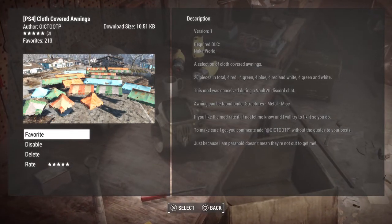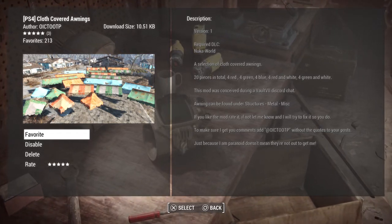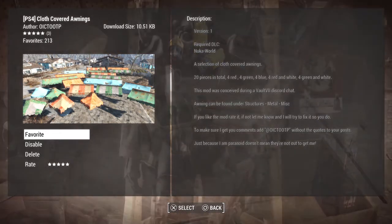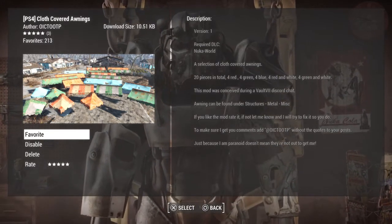Hey guys, Amber from The Vault here. Welcome back to another Fallout 4 Settlement mod. This one is called Cloth Covered Awnings. I'm actually pretty excited about this one because I like building different things — I like building shops. I think this might be a cool thing to put in the game.